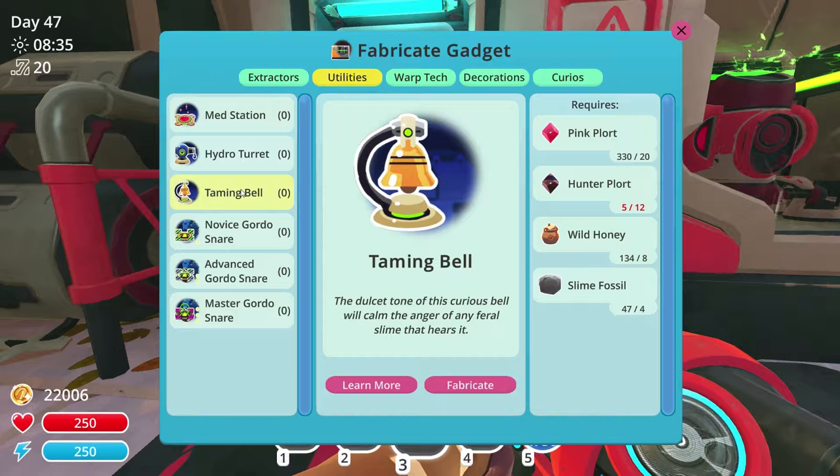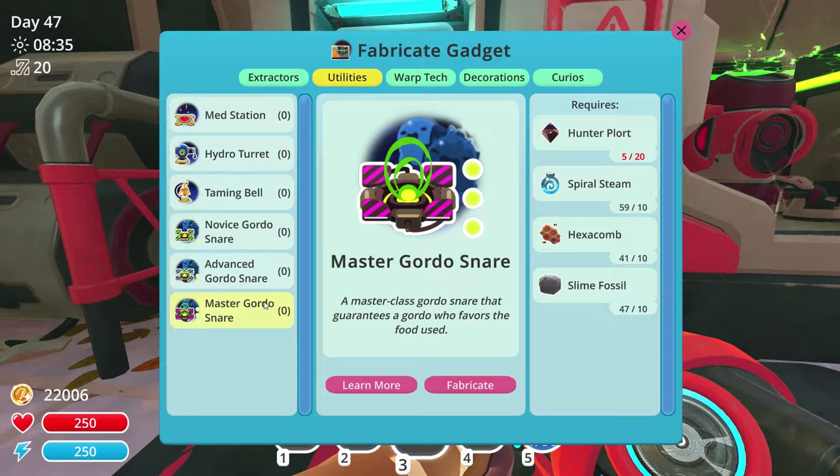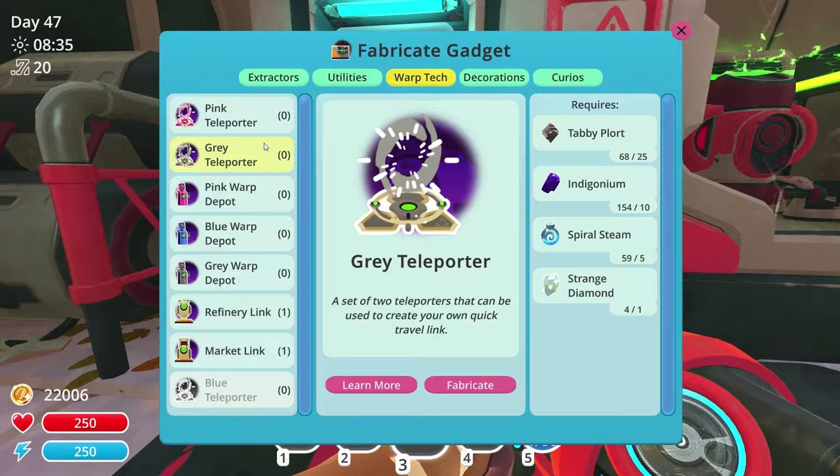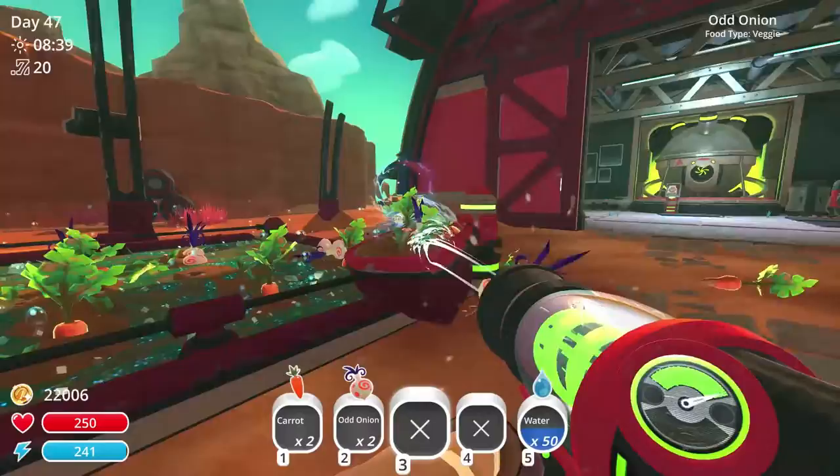Defensive cannon - I don't need this. Taming bell - no idea what this does though. More teleporters - maybe I should build one. Or even build more links so that I don't need to pick up everything. Looks reasonable. I'll get 2 more I guess.